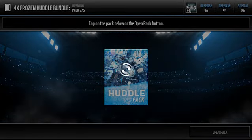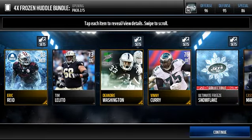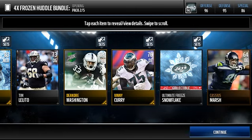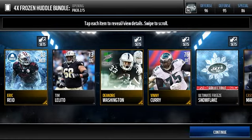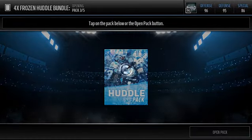Can we get redemption with the second pack here? Oh my god — we get more trash. But at least we got a gold ultimate freeze player, and no elites and garbage golds. The program player was a team of the week 84 overall.